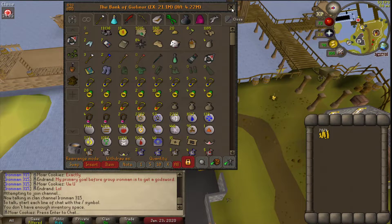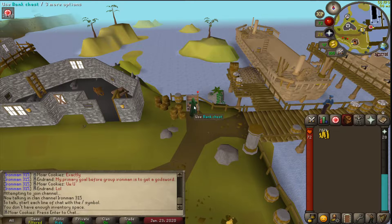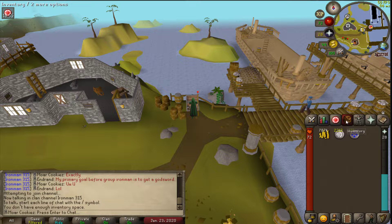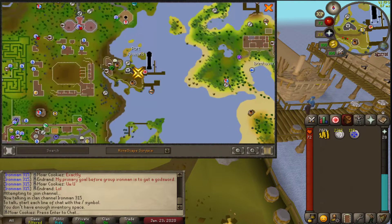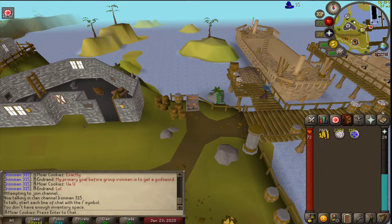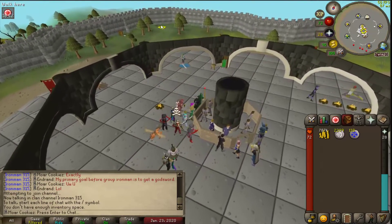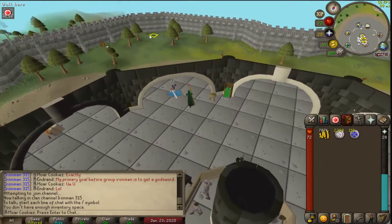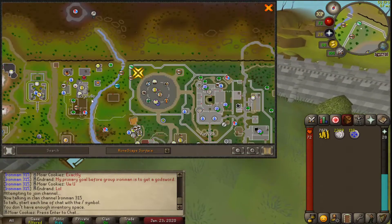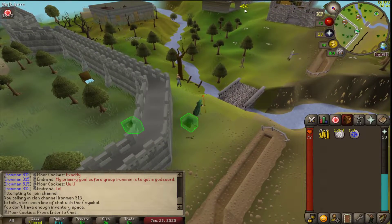You should only need a couple hundred to get quite a good amount of early crafting levels. Grab your teleport items and head to either Port Phasmatys or Edgeville — Edgeville is the easier spot to get to. Both are good spots since we basically just need somewhere with an accessible furnace next to a bank. Run over to Edgeville, which is right here by the Grand Exchange and the rock.